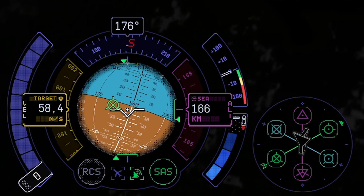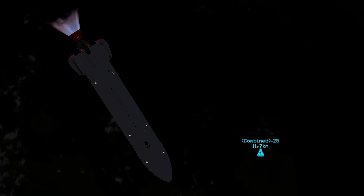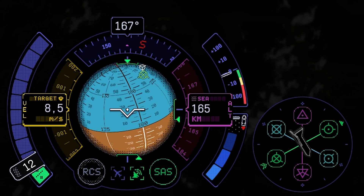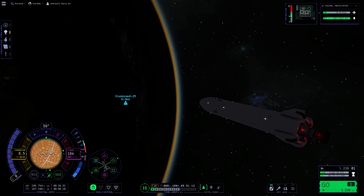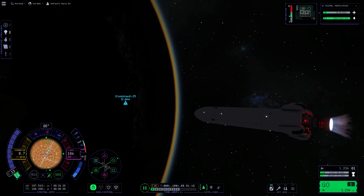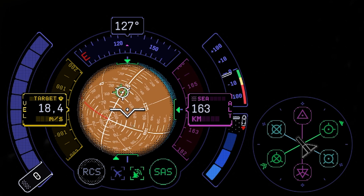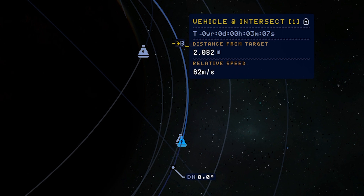Go for the retrograde and prepare to brake. Here we go - bring down the relative speed. And while doing that we can also adjust our heading. Get the retrograde on top of the anti-target. Let's make a full turn and throttle up once again. Repeat the procedure with the prograde and the target, and our heading is up to date again. Perfect. Get the ship closer to the station - two kilometers should be fine for now. Looking good, so fast forward.